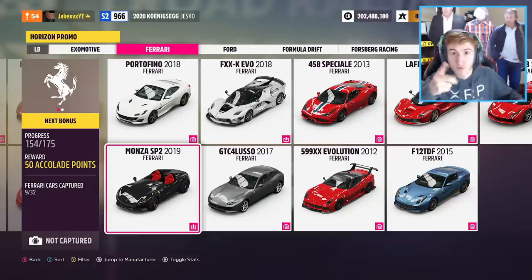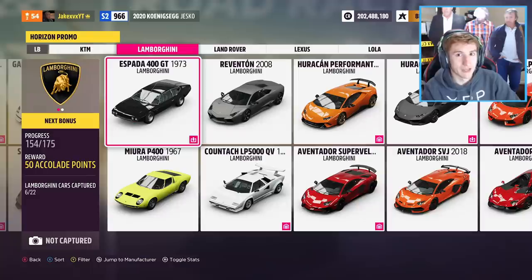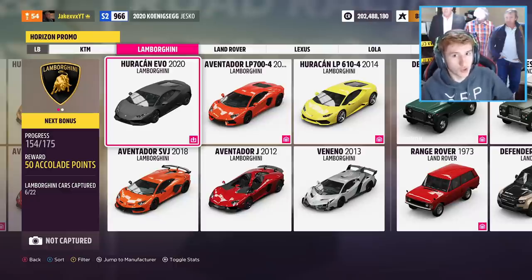No more Ferraris but we've got some more Lamborghinis. Next we've got the 1973 Lamborghini Espada 400 GT - quite an old Lamborghini but that is coming to the game at some point in the future. And that's not it for Lamborghinis - we've got another one you probably expected: the 2020 Lamborghini Huracan Evo. This is another Lamborghini we all expected to see because it had been found in the files. We are getting the Evo along with the SVJ and all the other Lamborghinis.